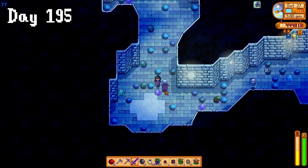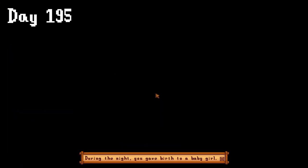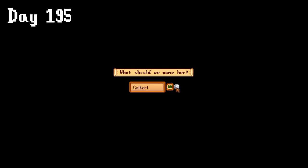Day 195 was filled with more mining. I even skipped Spirit's Eve this year to pass out on floor 106. Apparently overnight we gave birth to a baby girl — I don't even remember when I decided to have a kid. But anyway, the game named her... Frackly.